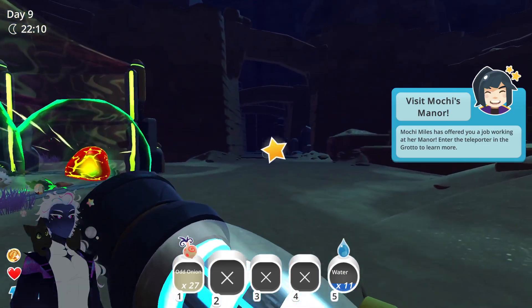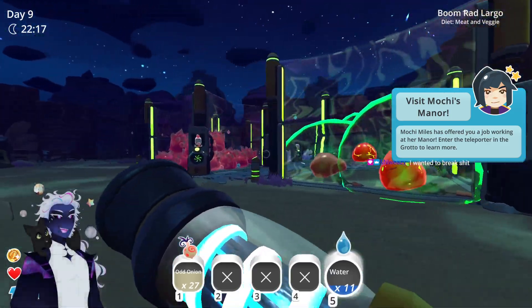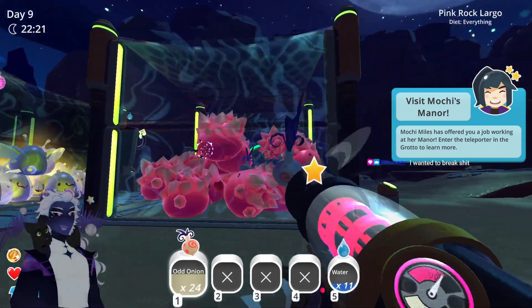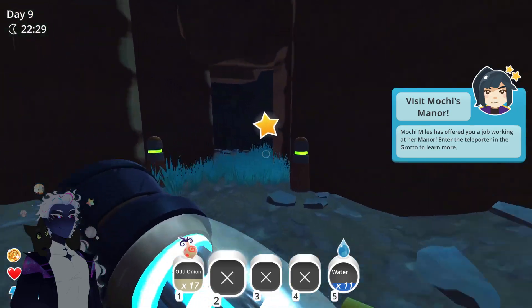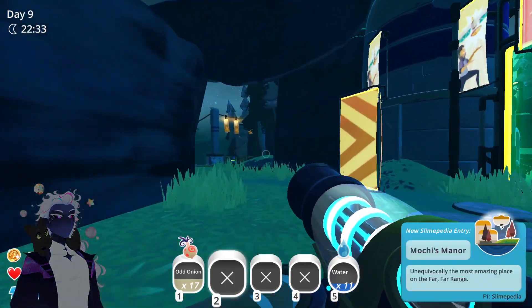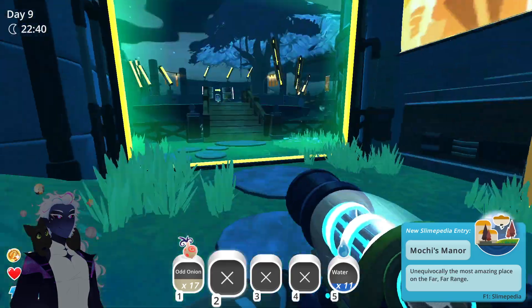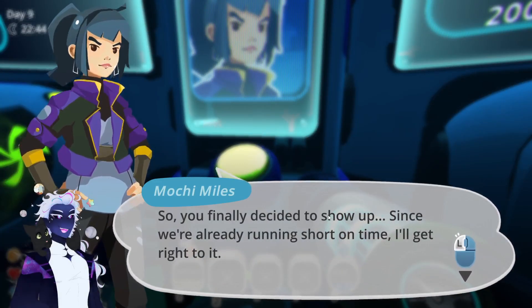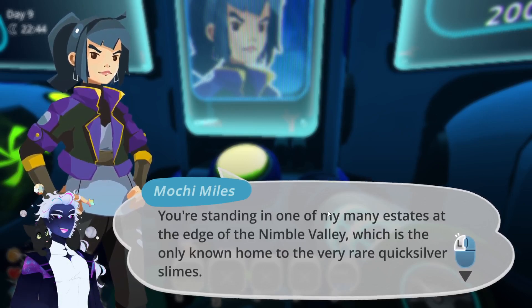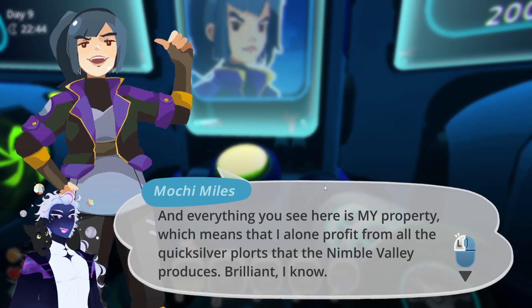Miller asks how the Dota games went. The NPC continues: 'I have others too where we can work out the details. Don't keep me waiting.' The player notes they don't remember this part of the game. The NPC says: 'Finally you show up. Since we're running short on time I'll get right to it. You're standing in one of my many estates at the edge of Nimble Valley, which is the only known home to the very rare quicksilver slimes. Everything you see here is my property, which means I alone profit from all the quicksilver plorts that Nimble Valley produces.'